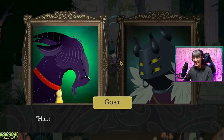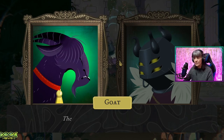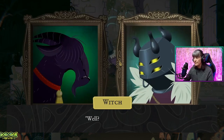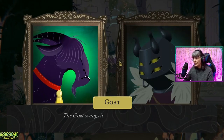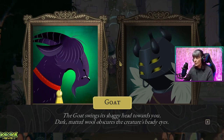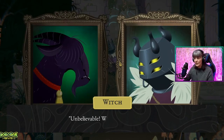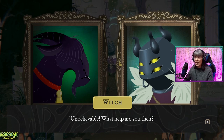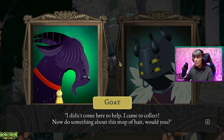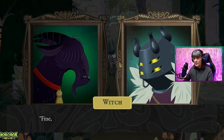It must be written in the umbral tongue. Allow me to translate. What a clever goat. The goat steps up to the doorway and pauses. Well, what does it say? The goat swings its shaggy head towards you. Dark, matted wool obscures the creature's beady eyes. I cannot see. Unbelievable. What help are you then? I didn't come here to help — I came to collect. Now do something about this mop of hair, would you? A little please would go a long way, goatee.